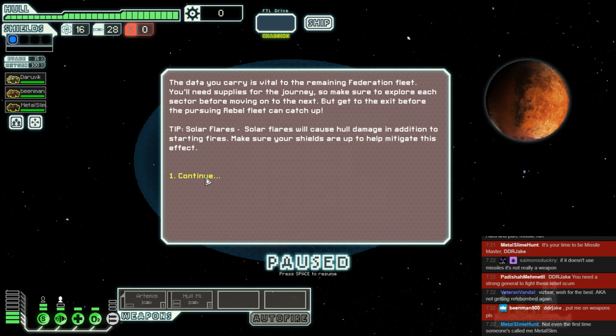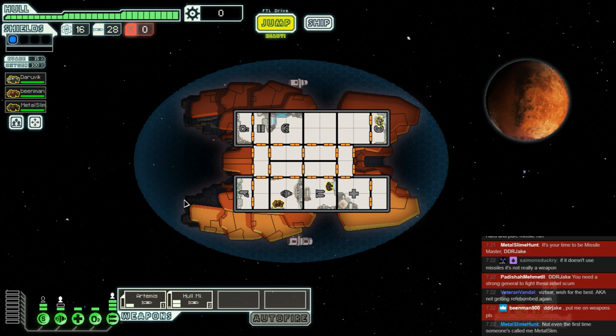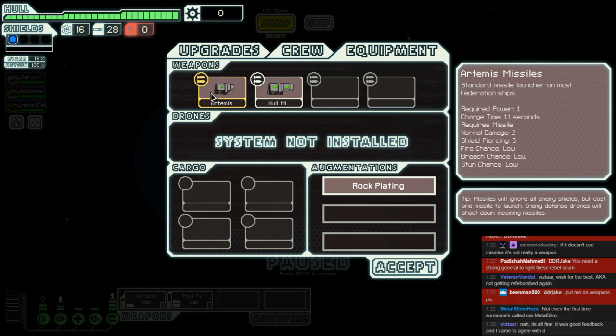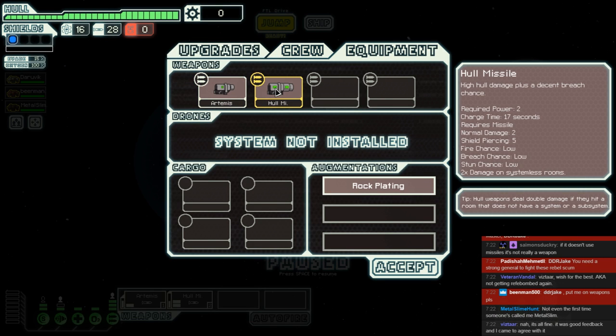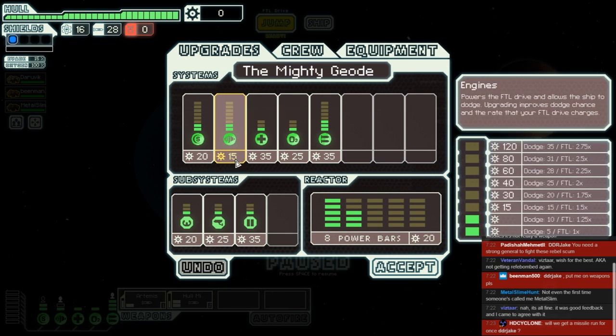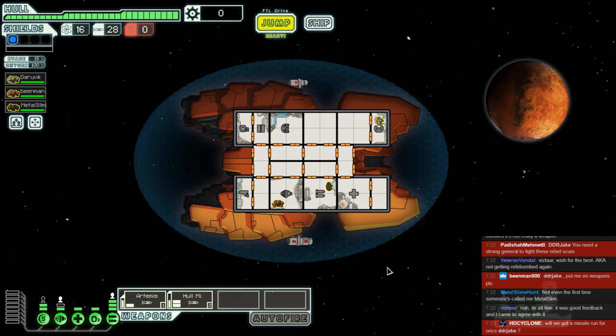So the flames will cause hull damage, good to know. Our ship — it's not rubbish. Oh, who am I kidding? It is rubbish. We've got the Artemis, which is a fairly standard rocket launcher doing two damage with a so-so wind-up time. And there's the hull missile, which you can make a cup of tea in the time it takes to charge up. It only does two damage, but four if you hit a system-less room. Either way, we're going to be chugging those 28 missiles. Rock plating is pretty good for a couple events. Our systems are all pretty rubbish — we need a new weapon, and fast.